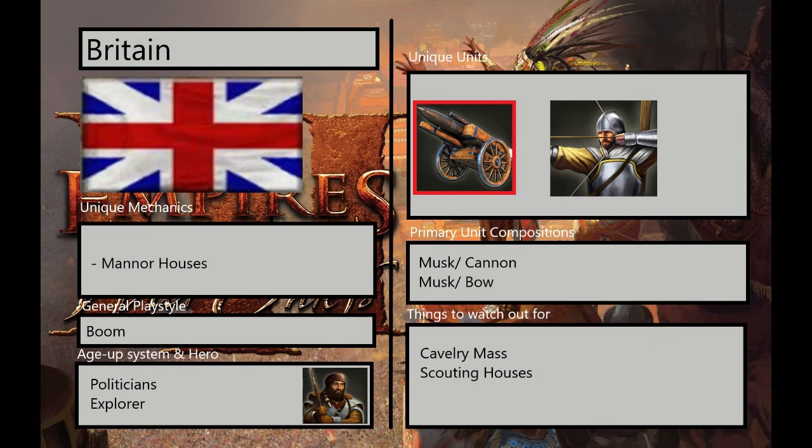Also watch out for scouting houses. There are generally two types of Great Britain players: those who make all their houses in a defensive cluster around their base to form walls, and those who send their villagers in all directions and build houses on every spot on the map for a ton of line of sight. The second type makes it very difficult to avoid detection, as they always know where your military is coming from. About 80% of the time, Great Britain players who build houses all around the map are more skilled than those who build only in base — so forward houses from Britain often signal a very experienced opponent.